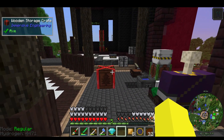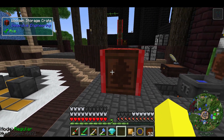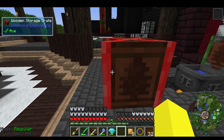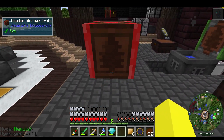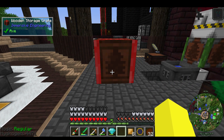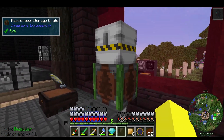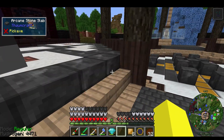For some reason, our storage crates here from Immersive Engineering have all changed - they've got this red on them. I was going 'what are they doing, what's wrong, is that a bug?' And then I just noticed - it's a Christmas tree! It's not even December yet, and we've got Christmas storage crates from Immersive Engineering. This reinforced one's got green. Christmas already, oh boy.